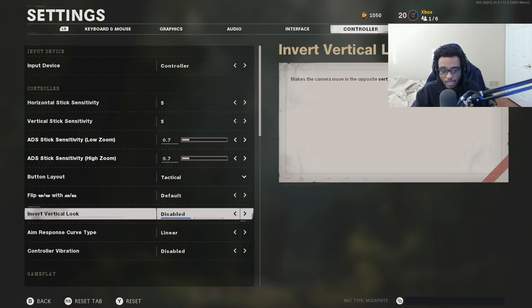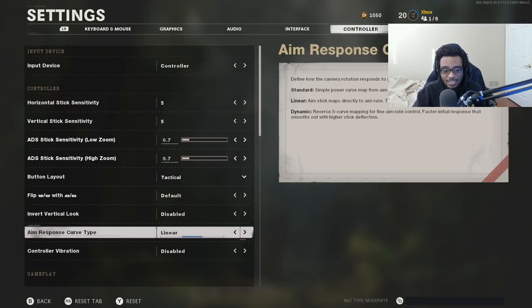Everything else is going to be pretty much standard, but you guys can see here my aim assist response curve type is on linear. I want you guys to go ahead and change this to linear immediately if you have not already. It's going to allow your aim stick to map directly to aim rate — the aim stick curve is the same as the aim rate. It's going to allow you to be more accurate at close range, medium range, and most importantly long ranges here in Black Ops Cold War.